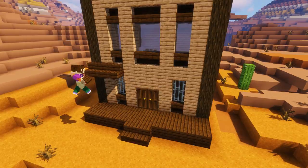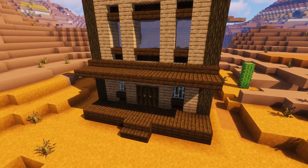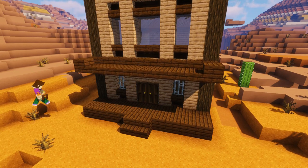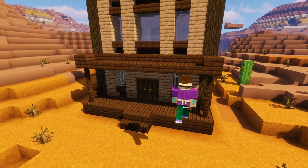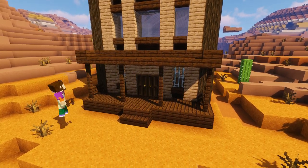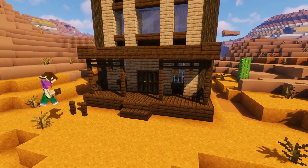To create a porch we're going to make a row of dark oak stairs with a row of slabs on the front, and add a slab on each of the corners for that extra westerny look. Then we'll add some fence posts on the corners and either side of the door to form some supports, and add a couple up above for decoration. Finally, add a couple of hitching posts out front, because even bank robbers need somewhere to tie their horses up.